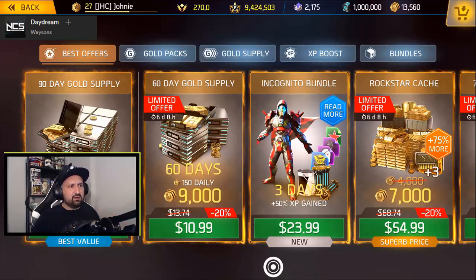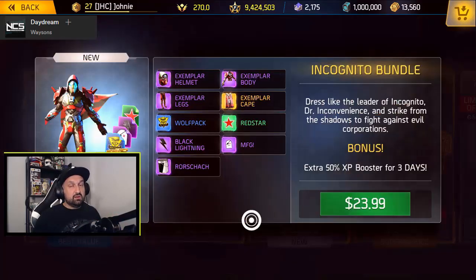...16-17 USD and also 16-17 euros. So what do we have in this bundle? Look at the description — it says dress like the leader of Incognito, Dr. Inconvenience, and strike from the shadows to fight against evil. Corpse bonus: 50% XP boost for 30 days.